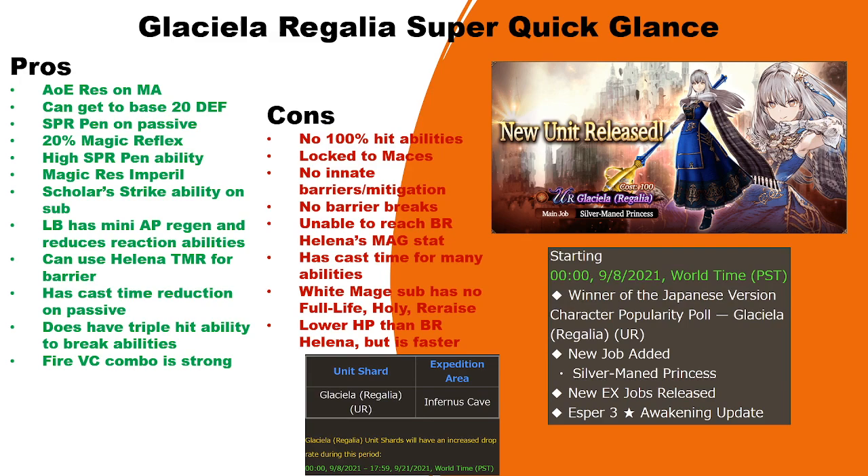She does have a lot of cast time reduction on her passive as well and can get more if needed. She has a triple-hit ability to break magic barriers. Because she is a fire unit, she has very strong synergy — Rain's vision card and Mon's TMR to raise max HP all work well together.